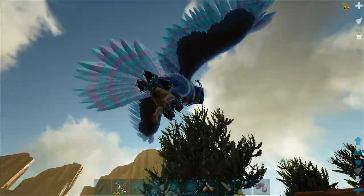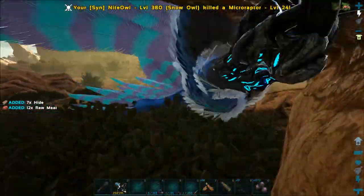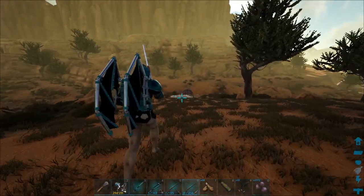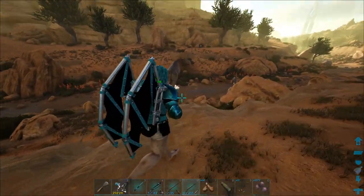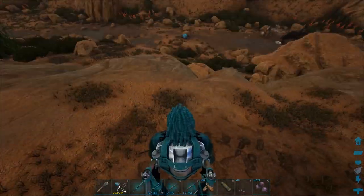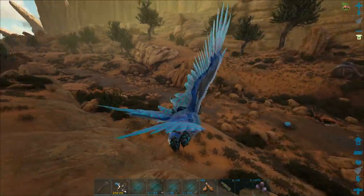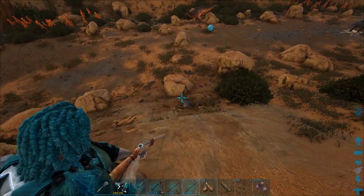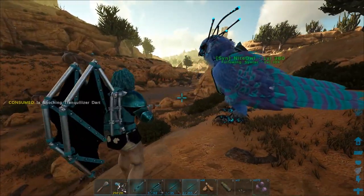I'm just going to mount the Snow Owl. Where is it? There it is — it's dead. This is such a messy taming day — we're just flying all over the place. I saw the blood but it didn't count. Come on buddy, go down. Also, at some point I lost my Jerboa and I don't know when. I noticed it wasn't on my shoulder, and then a message popped up saying it got killed. I just killed one — this is probably too powerful to shoot at a Jerboa.